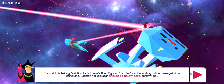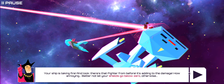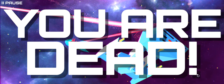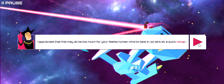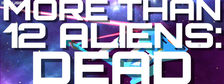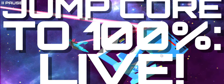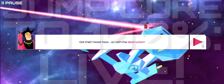The narrator continues: 'Your ship is taking fire, and there's that fighter from before adding to the damage. Better not let your shields go below zero, otherwise you are dead. I appreciate that this may all be too much for your feeble human mind to take in, so let's do a quick recap.' This is probably the best tutorial I've ever experienced. The recap: more than 12 aliens — dead. Shields all gone — dead. Jump core to 100% — live!